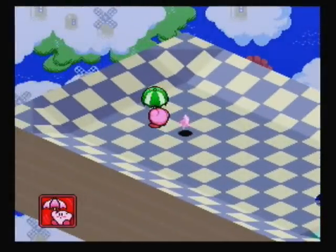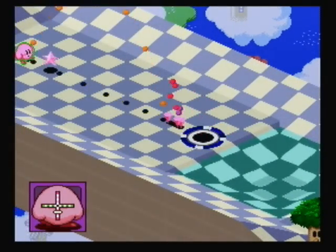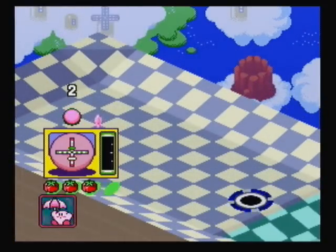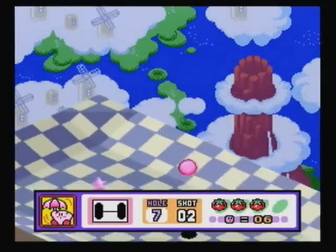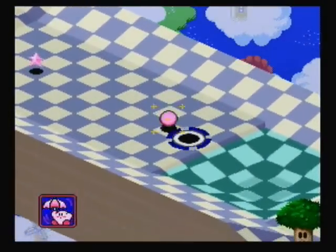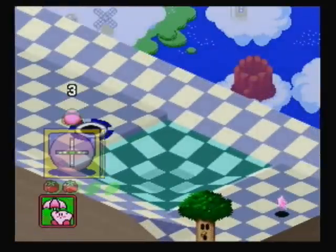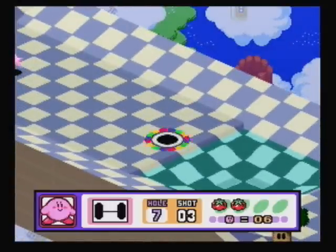I'm unfortunately going to be stuck with a 2 on this one, but not much I can really do about that. Let's slow down the topspin a little bit and put a little bit of backspin on it — not too much, because I do not want to go back towards where I am, but enough to bounce slowly to the hole. Okay, yeah, I put too much backspin on that. I unfortunately got a 3 here.